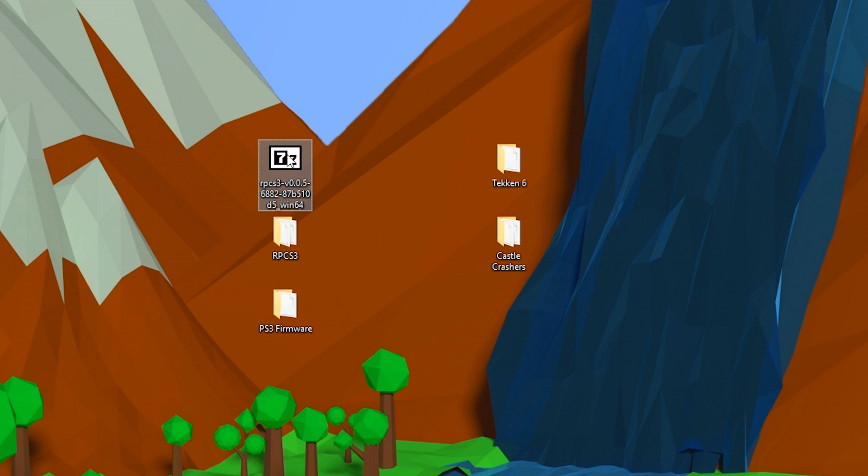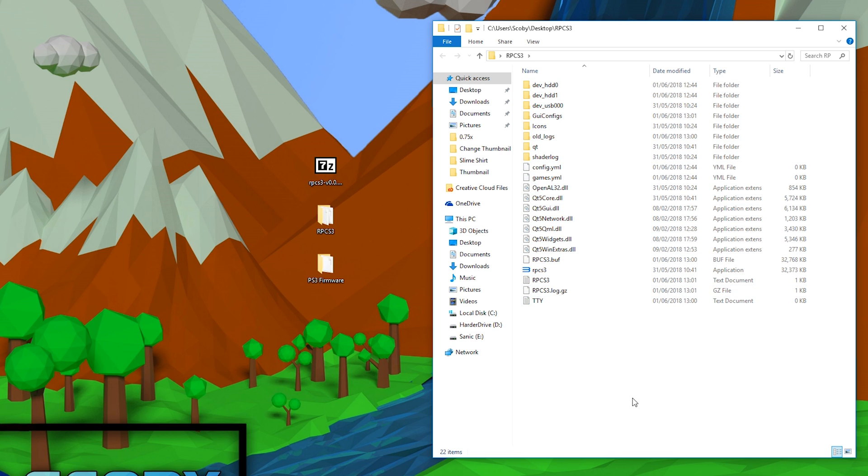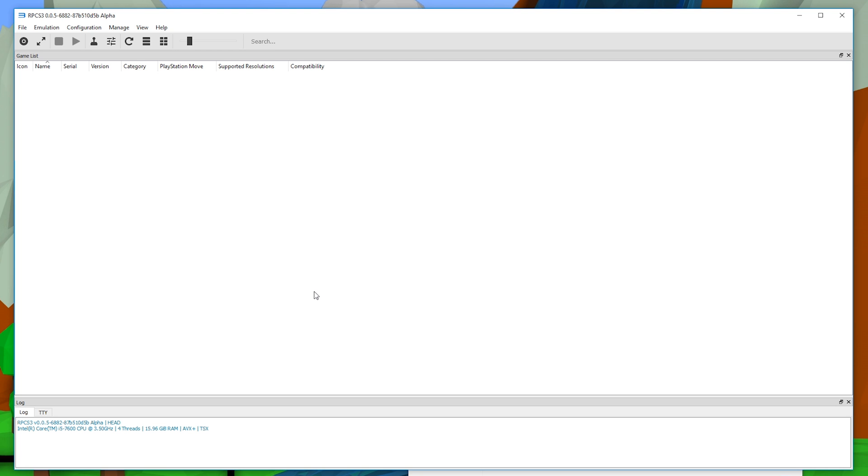Once you have all your files downloaded, move them somewhere easy to find. I have mine on my desktop — the RPCS3 emulator extracted into its folder and the PS3 update file in its folder. Opening the extracted RPCS3 folder, this basically mimics the basic hard drive setup of a PlayStation 3. The first thing to do is open the emulator and install the firmware. You're looking for the RPCS3 application file, about 32MB. Double-click to run it, click 'I have read this quick start guide,' and continue. Check the log at the bottom for system info and any issues.